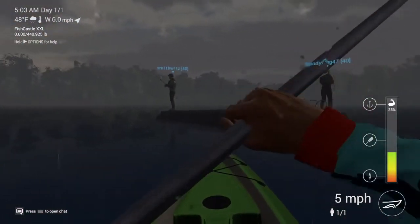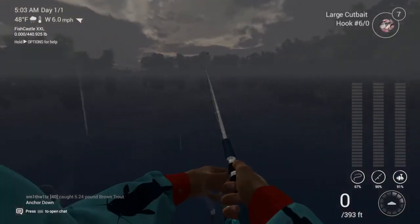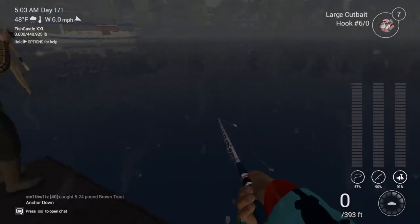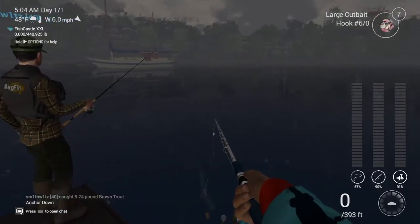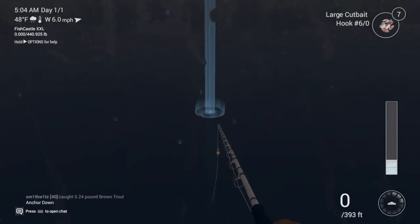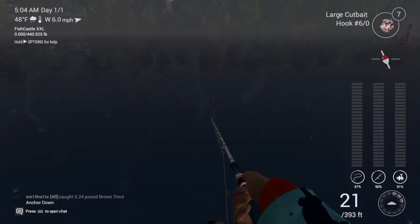Looks like this guy is hooked into one. So what you're going to do is set off to the left. What you want to use is large cat bait, 99 inches, and you want to go about 20-25 feet. Something like that — 20-25 feet should be fine.